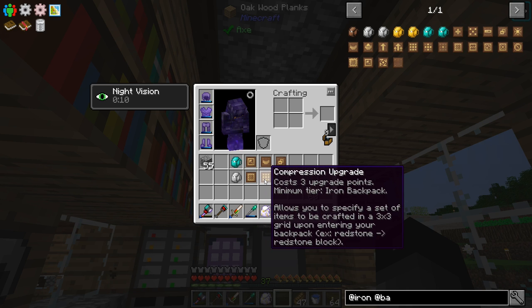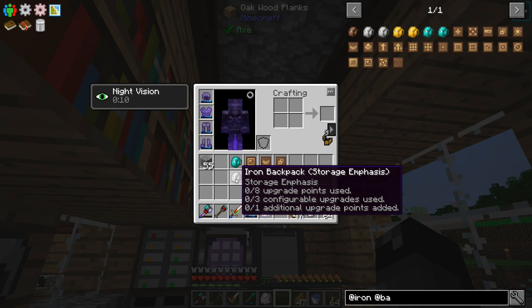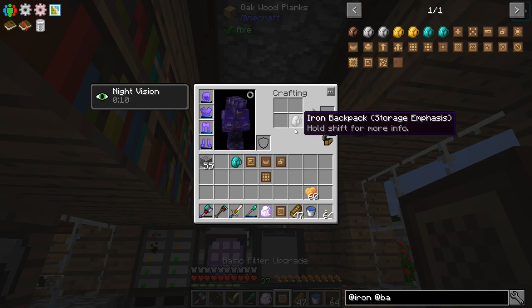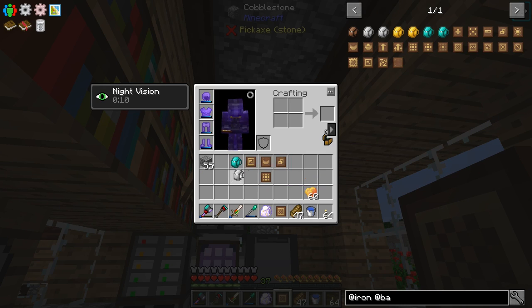For the iron backpack, I want it to have a basic filter upgrade so we can filter certain things that'll go into it, and then a compression upgrade — we want it to do a 3x3 on cobblestone and potentially a 3x3 on compressed cobblestone. So we can make all of our cobblestone collection not really a problem anymore. We can also have it collect our dusts — the lapis and redstone — and any other kind of dust that we get that we can do a 3x3 recipe on.